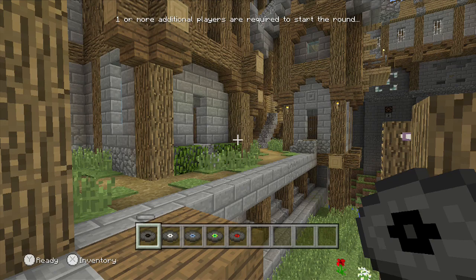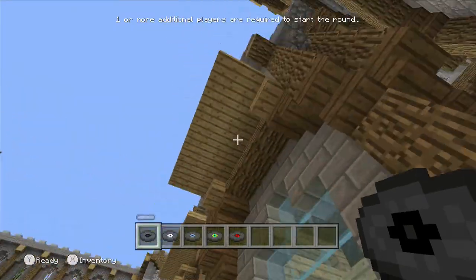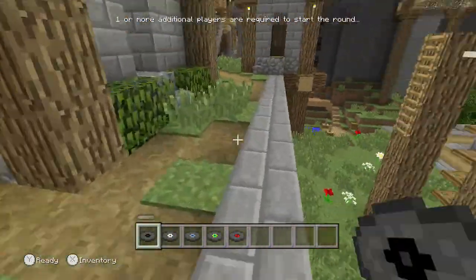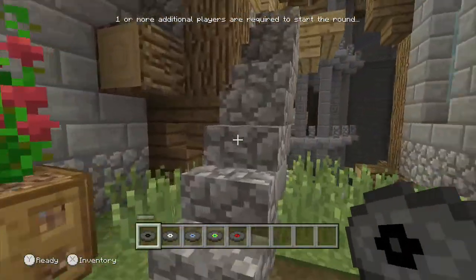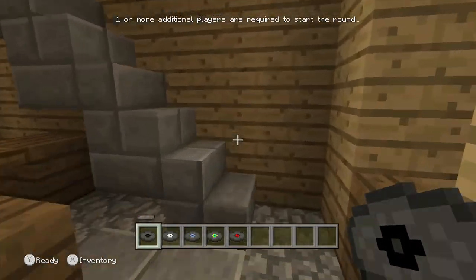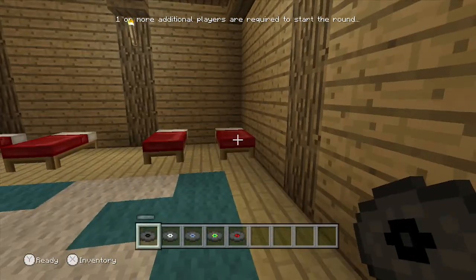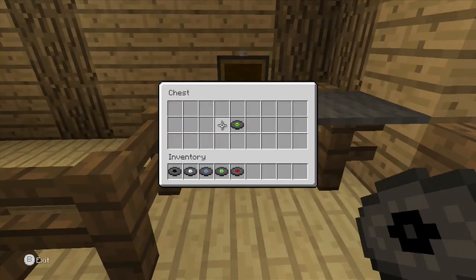To find the next music disc, you're gonna start on the right side of the big building and go over to the house up the cobblestone stairs. Then in this building you will see a second floor. Go to the second floor where the bedroom is, and in the bedroom you will see the chest with the music disc.